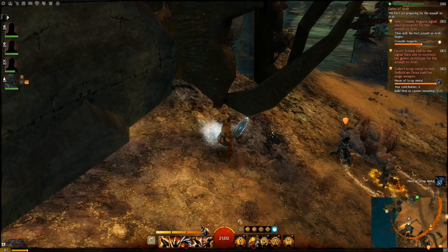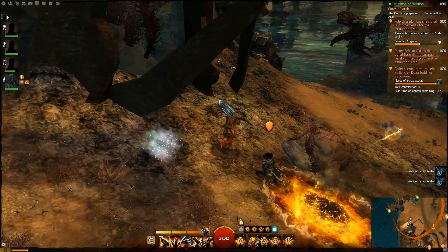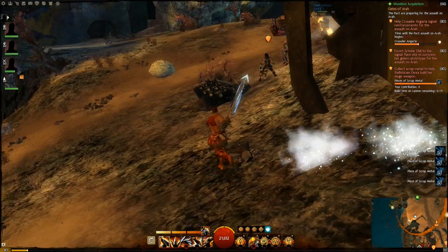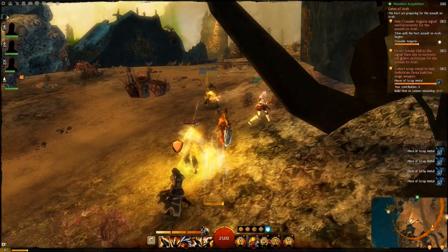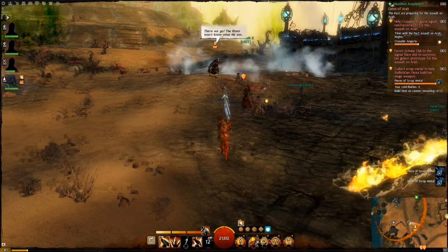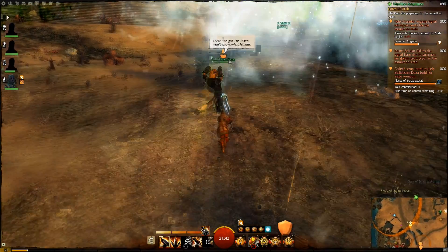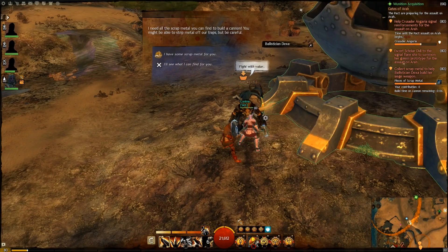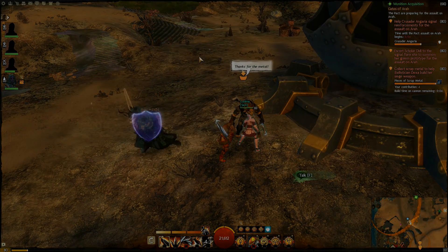After you kick out the risen, there's going to be an event that spawns to the north where you have to pick up a bunch of scrap metal to build a big cannon for the quest giver. It's pretty self-explanatory — you pick up scrap metal, give it to the quest giver, he builds the cannon, and then you go defeat the risen. Everything is on a timer, so do this quick, especially if you only have a small group and might have to split.